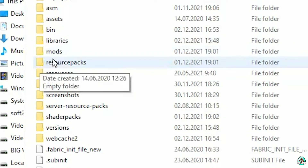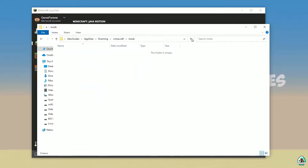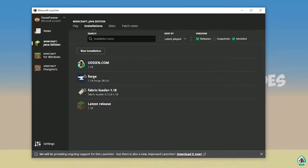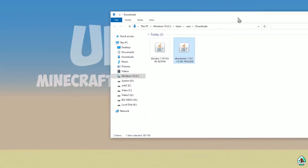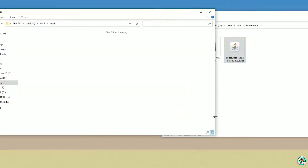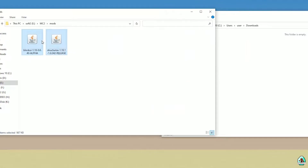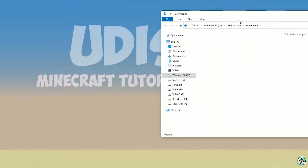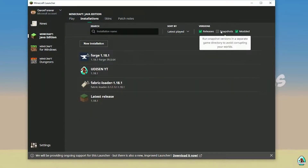Press the folder icon and find the folder named 'mods' — yes, with small letters. If you don't have this folder, simply create it, double-click and open it. You need to download two files: BlockUI and Structurize. All links you can find in the description section below. After that, drag and drop these two files inside the mods folder and close all windows.